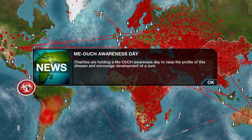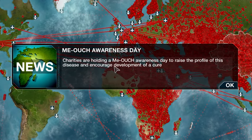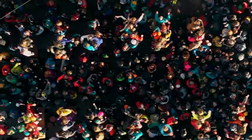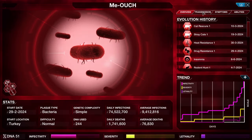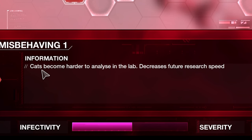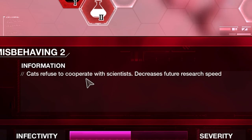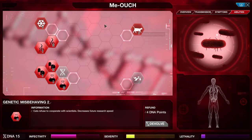Charities are holding a Meowch awareness day to raise the profile of the disease and encourage development of a cure. I guess they'll be holding some kind of live aid event for Meowch victims — just please, whatever you do, don't get Bono. Since a cure is in the works, we should get genetic misbehaving — cats become harder to analyse in the lab, decreasing future research speed. We'll also get rank 2 — cats refuse to cooperate with scientists. That should slow things right down.